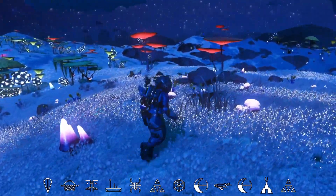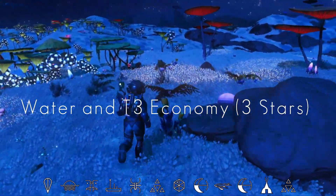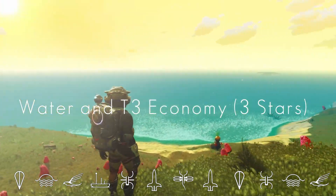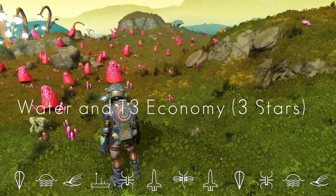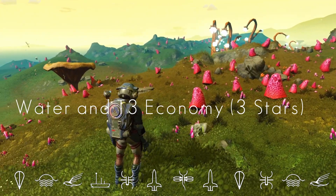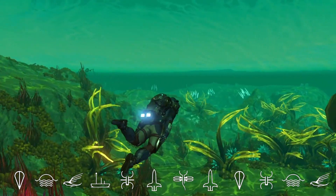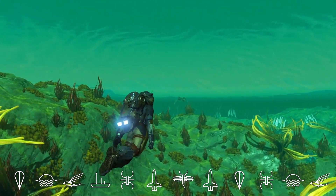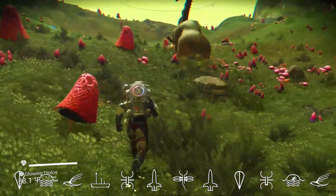Whenever I go about searching for a paradise planet in the galaxy map, my goals are the following. Number one, water — I like to have water on my paradise planets. Number two, a tier three economy. In a tier three economy, any cool ships and multi-tools I find have a better chance to be S-class. The extra resources for sale helps too. And that's really it. Let's go into the galaxy map to show you what I mean, and we can cover some tips there to help you save time. There are quintillions of planets and we need to have a way of boiling this down to something more manageable.